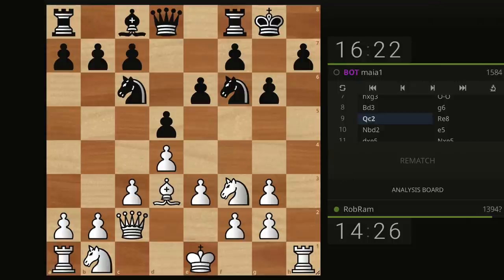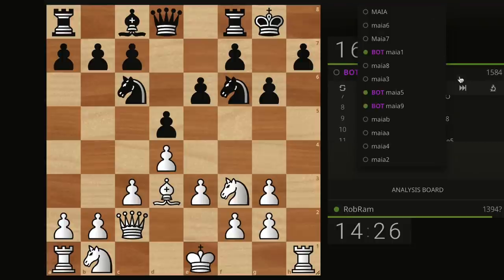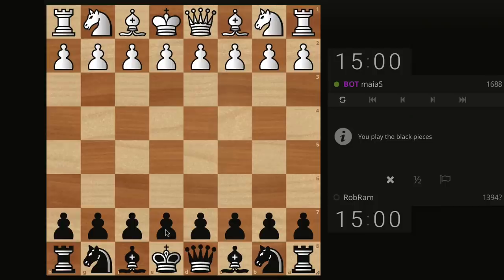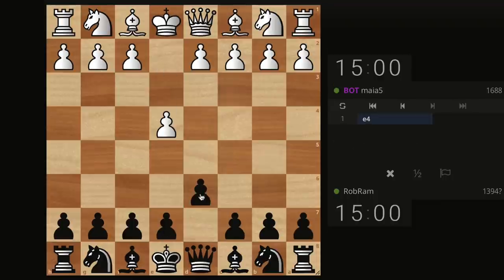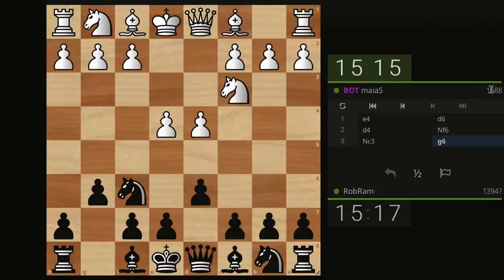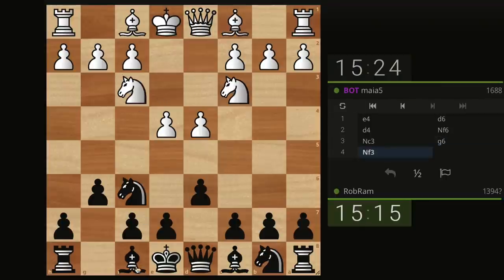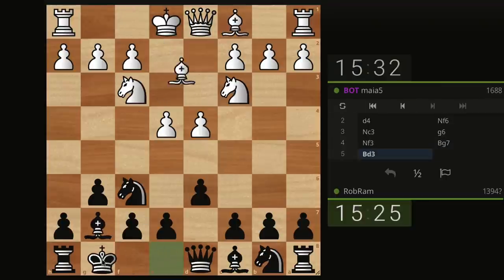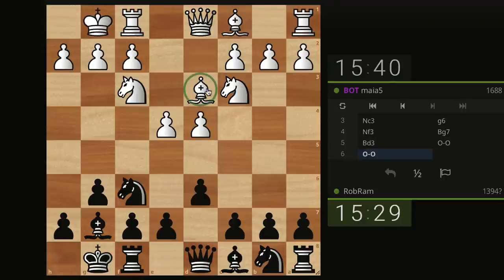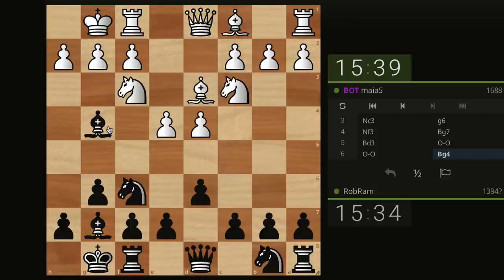Now let me go to Maya 5. Same challenge, standard, real-time, 15+10, and this time I'm going to be the black pieces. If they play E4, we're doing the Pirc — knight F6. Almost 1700. They played classical. Bg7, then castle. Look, when the bishop is on C4 I feel inclined to do C6 and B5, but here let me just do Bg4. This is now like a boxing combination — I want to put pressure on D4, and when they defend, I strike the center.